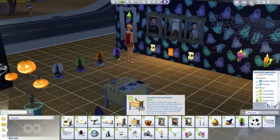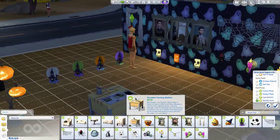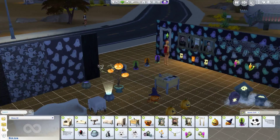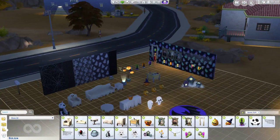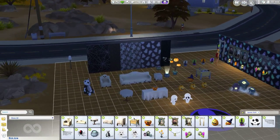Let's also read the pumpkin carving station. This is the other new gameplay object included: 'Remember, carving isn't about what is there. It's about what's not there. Beauty is found in the negative space, and only through your lack of meaning can true meaning be found. Look at it — doesn't the hollowness point out the hollowness in your own life?' It's pretty great. This stuff pack overall is very charming; it definitely brings a smile to my face.